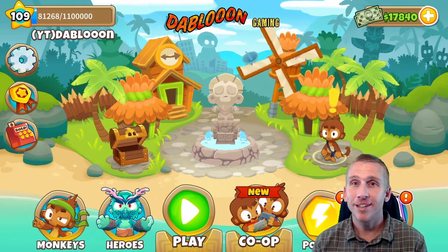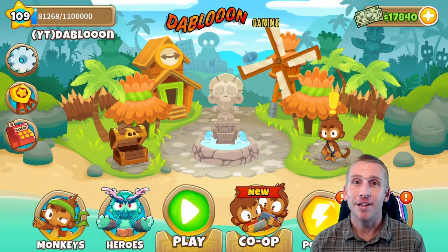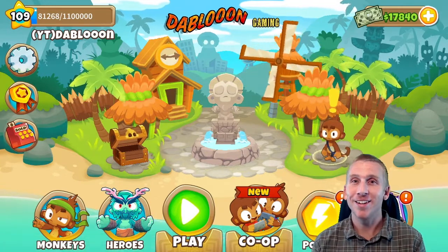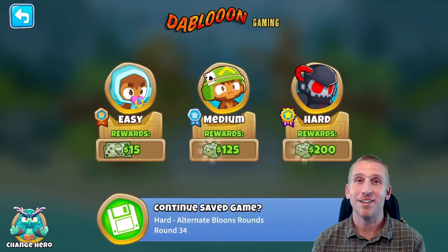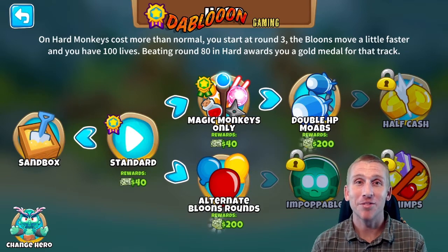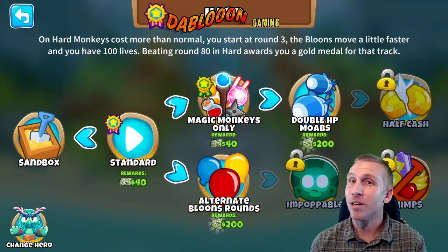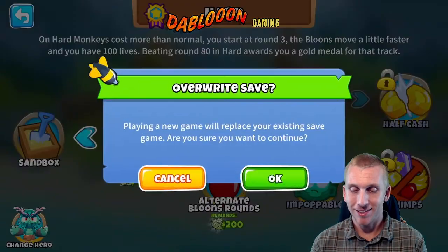Hey everyone, how's it going? The Bloon here and today we're going to be doing another BTD6 video on Alpine Run. Thanks to one of my subscribers, Bach, he recommended that I do more Chimps maps. He said do Alpine Run or Hedge, but I have not done Alpine Run yet on Chimps, so we're going to have to do Alternate Bloon Rounds first. I don't use any monkey knowledge, so this will be completely purist.